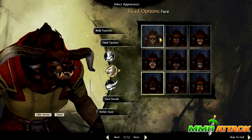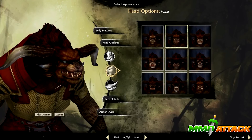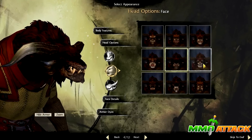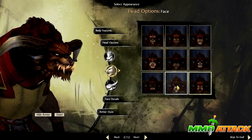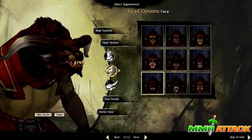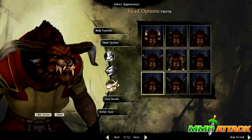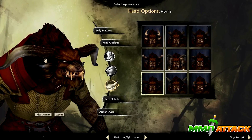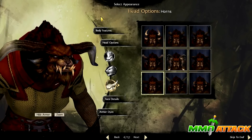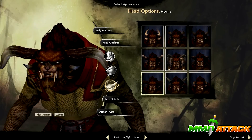And then of course you have the face. There are nine faces as you see here - not a huge variety of faces, but at least the faces are really different from one another. So I really like this face, but let's go ahead and choose this mean face here. And I have to remind you that there are no factions - every race kind of works together. There's no Alliance or Horde.